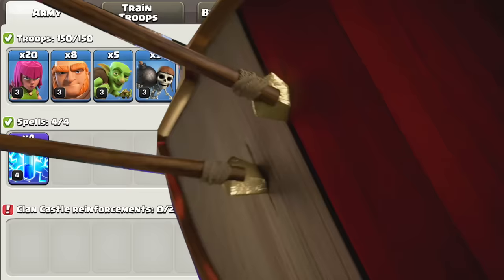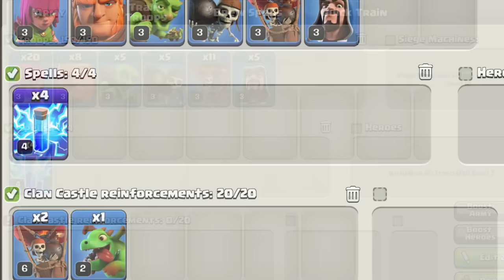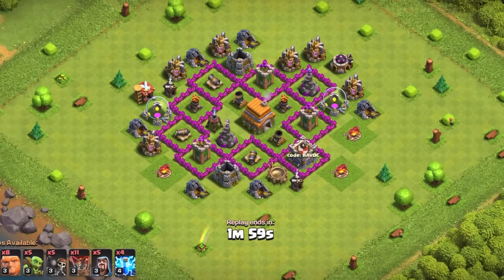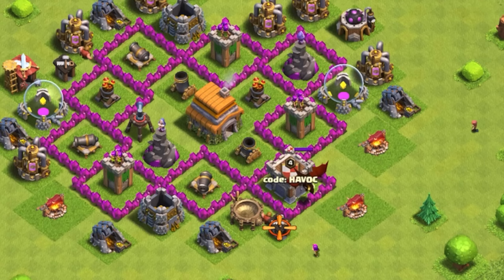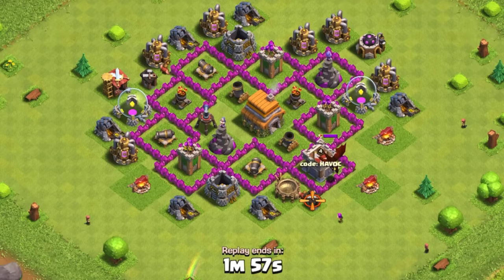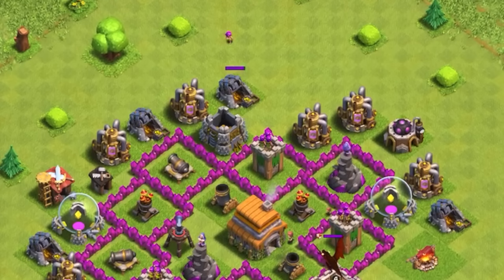Next up, Town Hall 6. We're going to be using a giant balloon army that requires no clan castle. However, if you're doing a war attack, I highly recommend more balloons or a dragon in the clan castle. You also want to make sure you have level 4 lightnings, as it will allow you to destroy air defenses at this level, which is crucial for this strategy. The very first thing is to lure the clan castle. Drop an archer near it and they pop out. If the clan castle is in the center, you can use a giant instead. Then lure it to where you can lightning the troops and air defense at the same time.